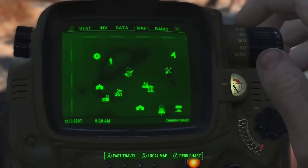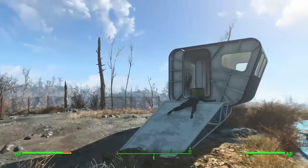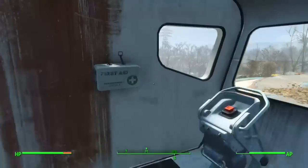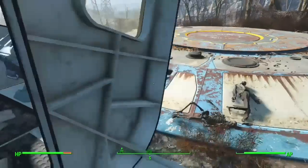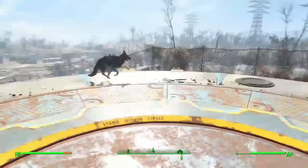That's right — Vault 111. So fast travel over there. Once you get there, you're gonna want to jump in and activate the vault elevator, then stand on the vault door and it'll take you straight down.